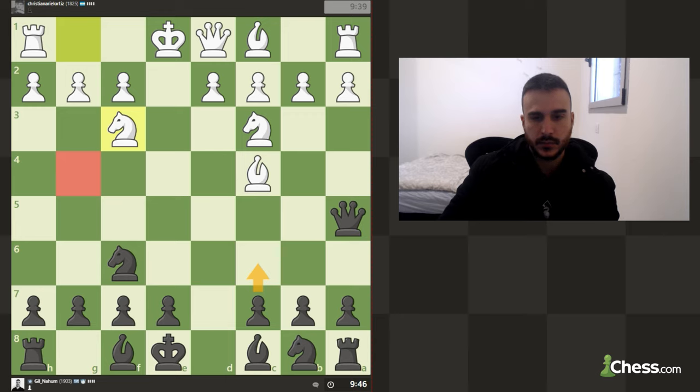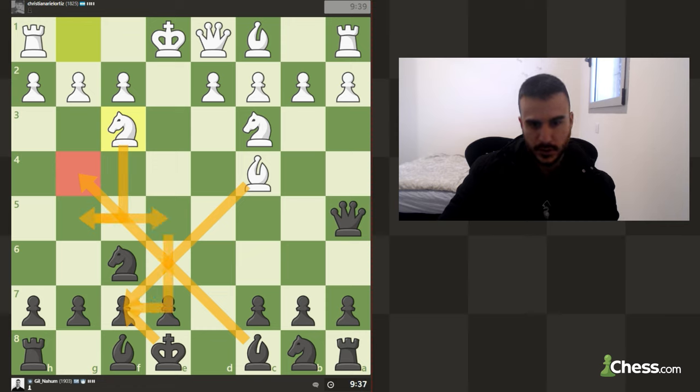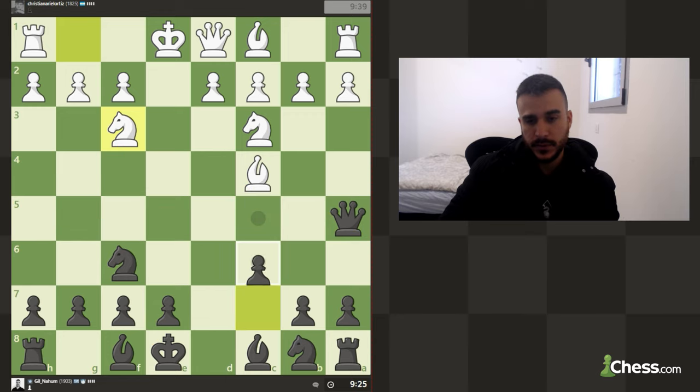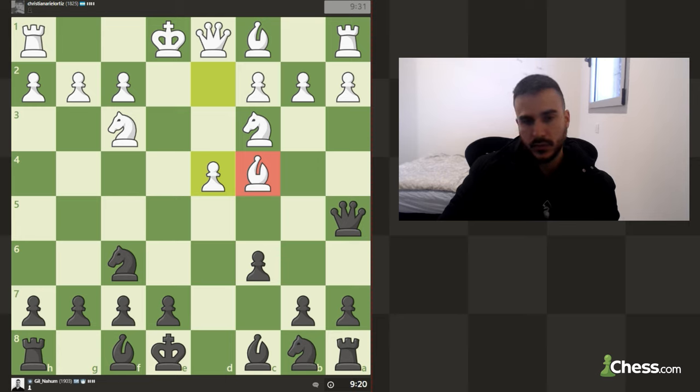Also c6 is a move. Playing Bishop to g4 might be problematic because he can take, I can take, and then he can try to go for a check to pick up the bishop. Right now it's not dangerous because the queen is already defending this file, but we do need to keep that in mind. So before committing, let's play c6 — we have an escape space for the queen. Also notice that this bishop might be in some trouble if White isn't careful, because we've got this diagonal we can exploit.